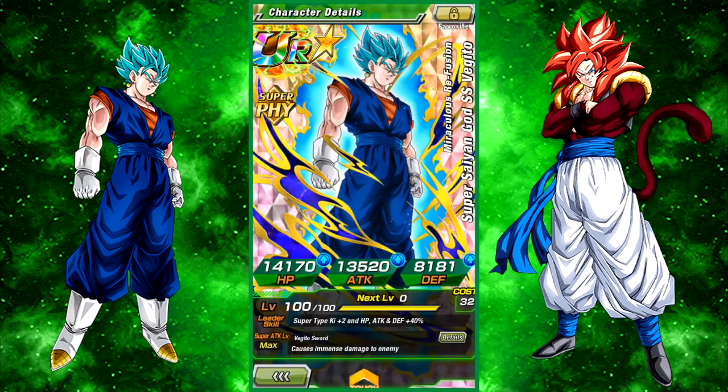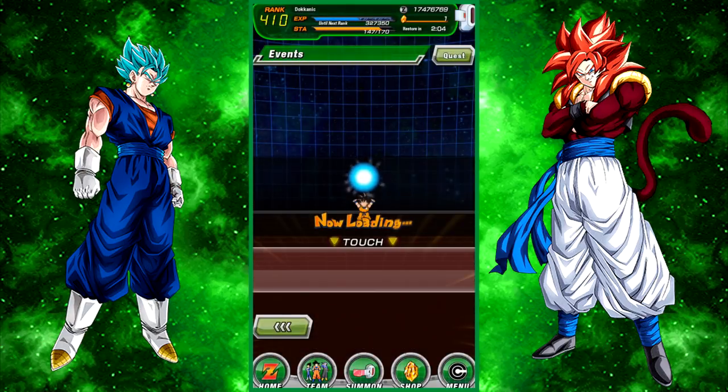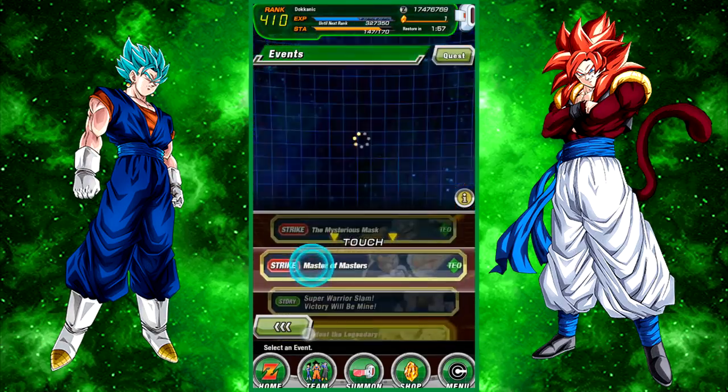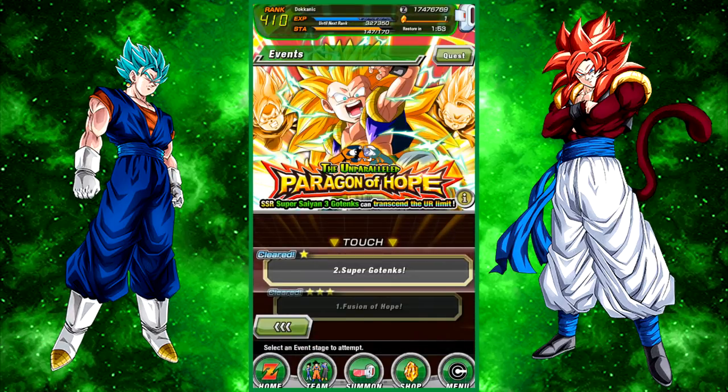I'm running a team that's not max - it's HP, attack, and defense plus 40, so he's only lacking 10 across the board. We're going to go ahead and take on the OG Super Saiyan 3 Gotenks event because I want to get my Strength Super Saiyan Gotenks up to super attack 10. I should be able to do fine because you can take it on with a 70% lead and this lead will make it easier with better stat buffs.